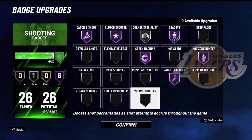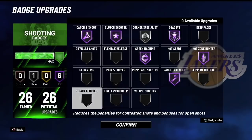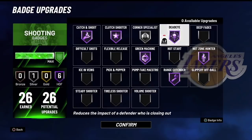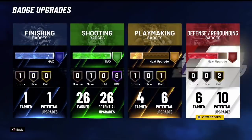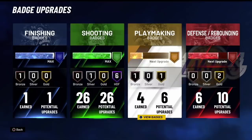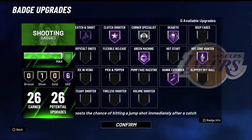A lot of people have been using Volume Shooter, Tireless Shooter, Flexible Release, and even Steady Shooter this year — that shows how difficult shooting is for some players. But for me, these are the only badges I need. I have 26 badge upgrades — I always preach you only need 20 to 24 — but on a pure stretch big build I had nowhere else to go, unless I went for more playmaking badges like Quick First Step and Bail Out.